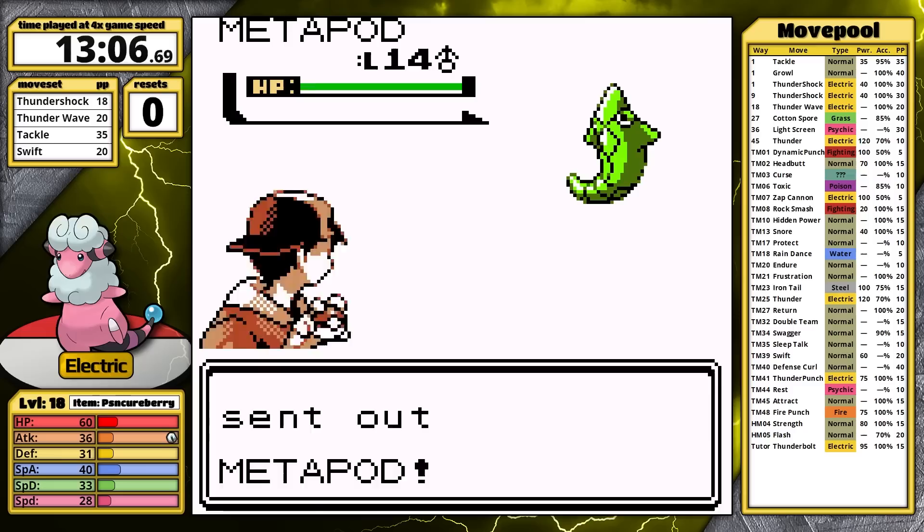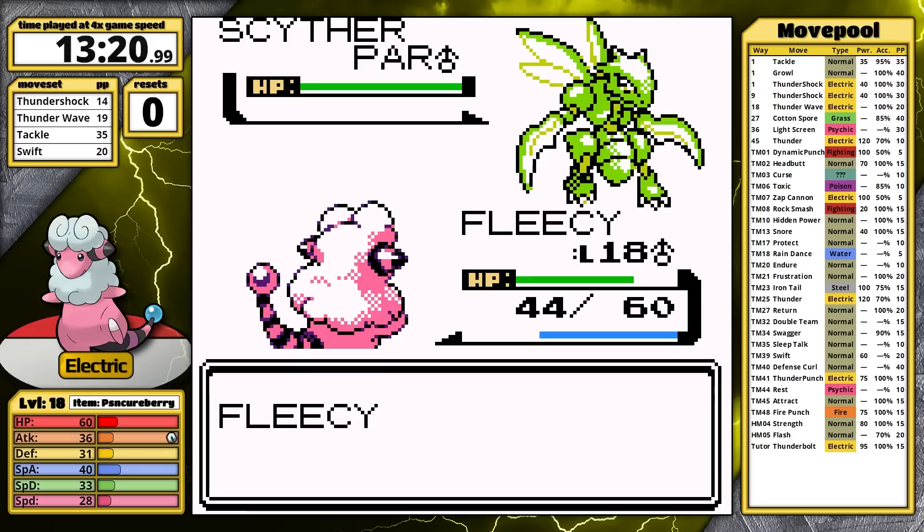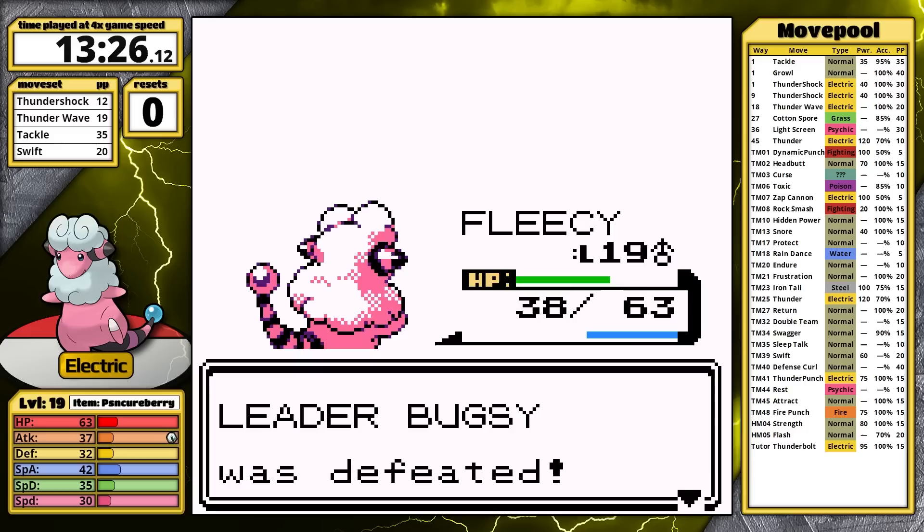Bugsy opens with Metapod. I've brought a Poison Cureberry into this fight just to counter the following Kakuna, but I don't need it today. His ace Scyther comes out — it's a Flying type, so I should be fine. I use Thunder Wave to ruin its consistency and hopefully break its Fury Cutter combo, but it doesn't even try to set it up. He uses Quick Attack, Thundershock does half, and then I get a crit. So that's two easy gym leaders. However, the next one is notorious for being difficult. Maybe Flaffy's momentum is going to come to an end.